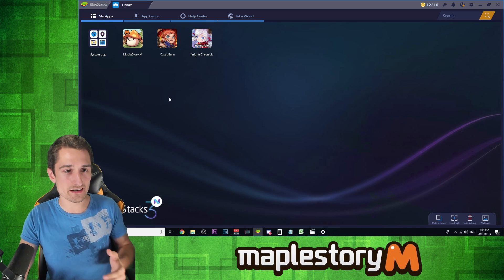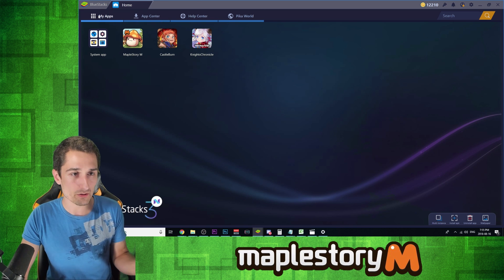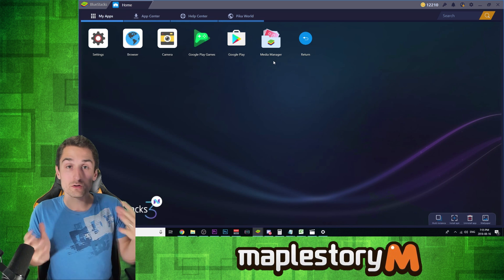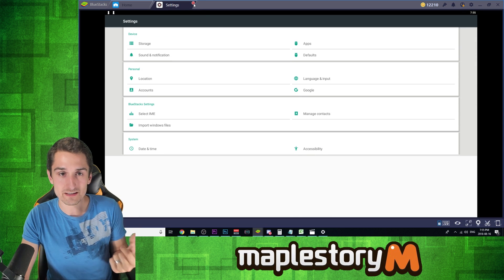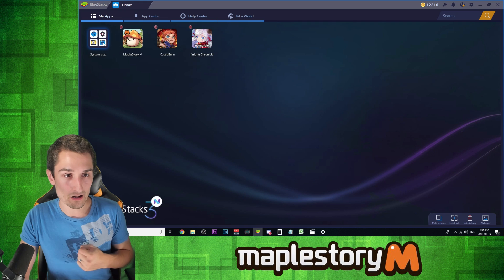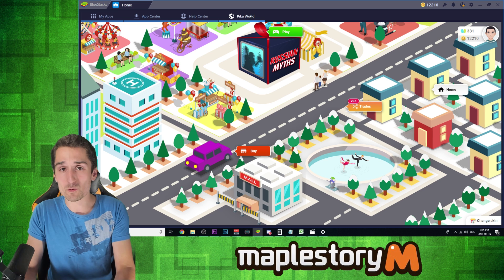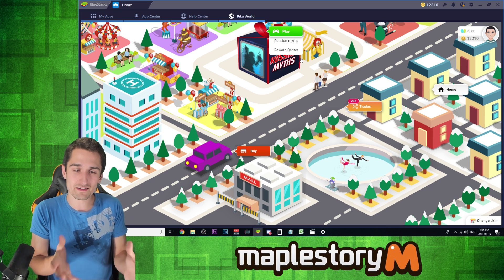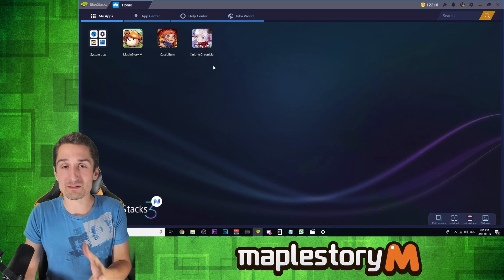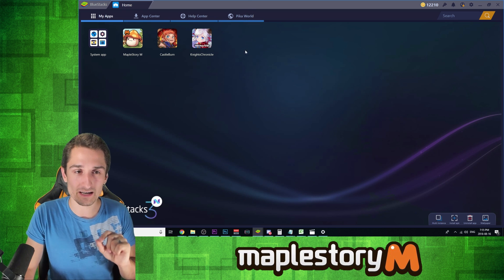Now BlueStacks, as you can see here, basically looks like a miniature cell phone loaded up on your computer. You can check out the App Center here. Your My Apps page is really like your phone's home page — you have all the settings you're used to seeing on a phone, your different games. Right now I have three games loaded up on mine. You have the App Center, Help Center where you can get some help about all things BlueStacks, and BlueStacks has their very own Pika World, which is kind of like a cool side world where you can earn points just by playing your normal games and trade those points in for cool prizes and raffles.